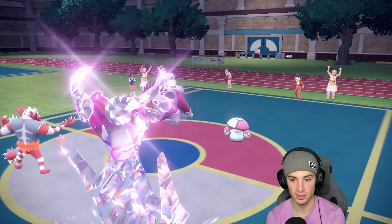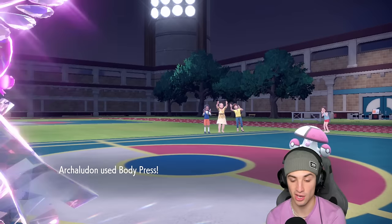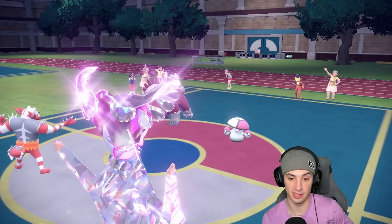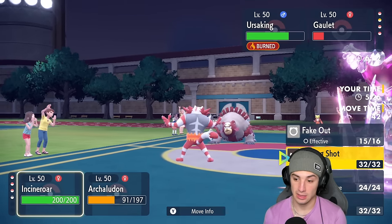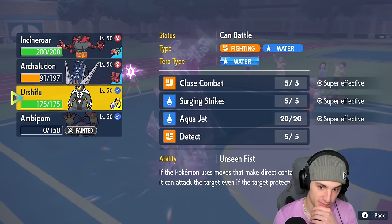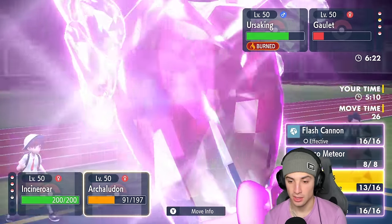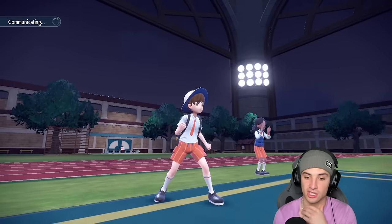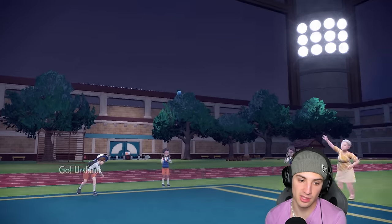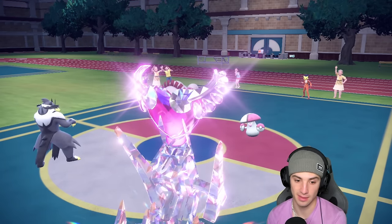Fake Out does a little damage but we're still asleep. They pop Spore again — super annoying, we don't like this one bit. We do end up waking up, but we can't KO, which is ugly. So they put me right back to sleep and pick up a double KO. I should just swap in Urshifu and KO Ursaluna — that would have been massive. But instead I swap back in Urshifu trying to make something happen and I get Spored again. Way too much Spore in this game. He ends up Sword Dancing, so now he's plus one on attack.